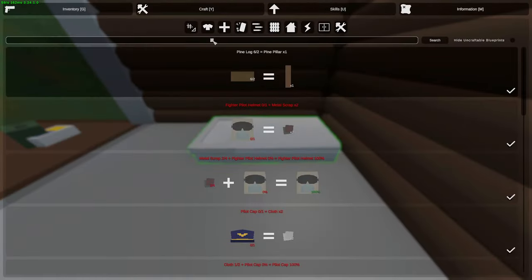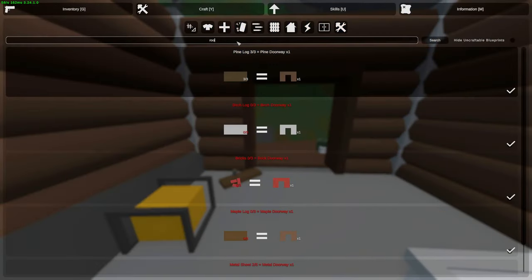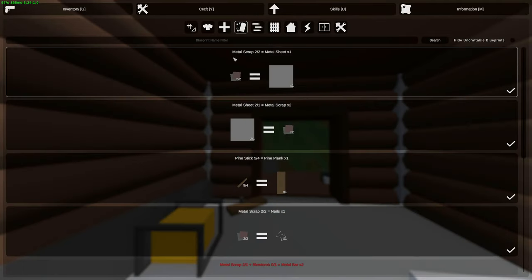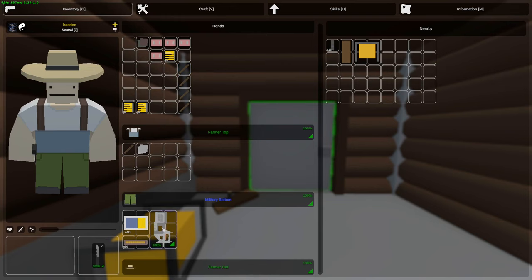Right now what's important is that I actually have a base. We're gonna have a one-by-one for now. We got a roof, we'll make ourselves a door — there we go, perfect. Base is now sealed.